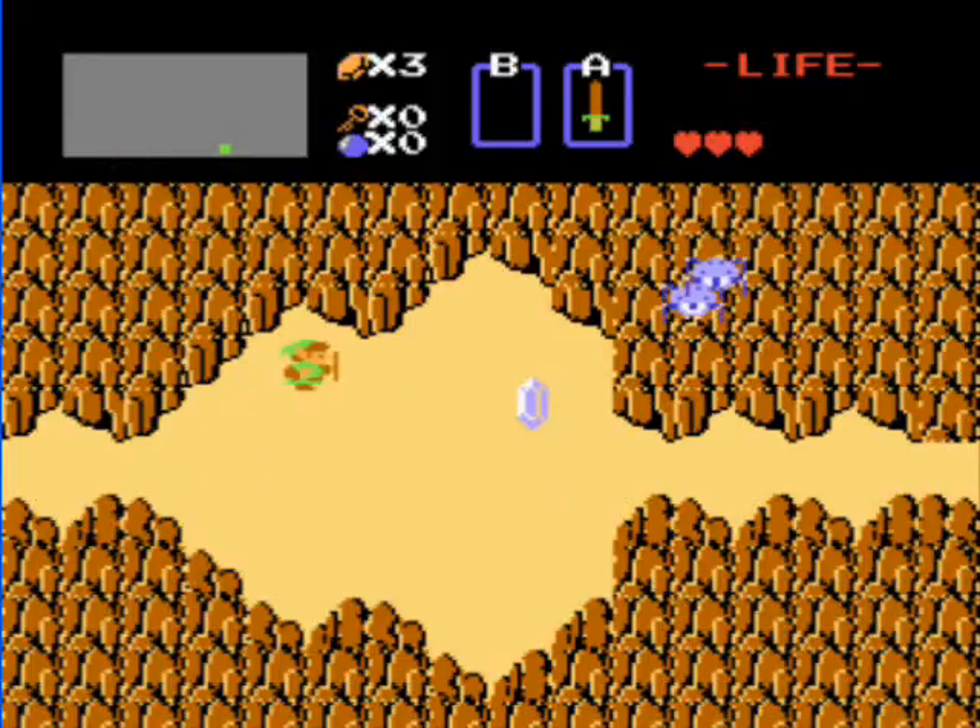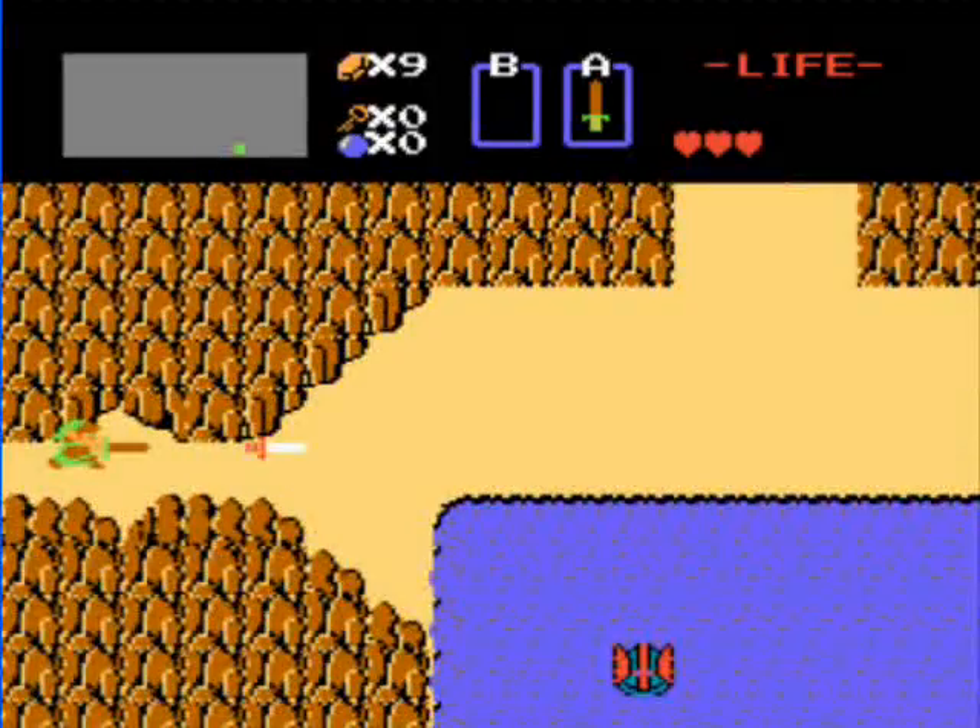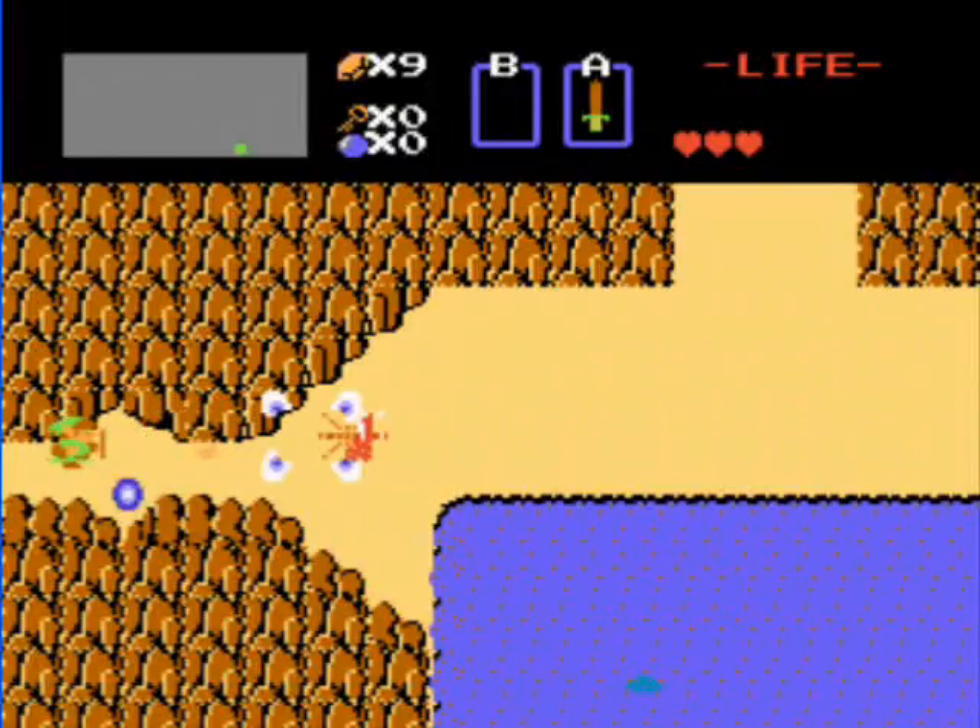You'll also notice that not only do enemies drop rupees, they can also drop clocks, which freeze the screen so nothing can move. They drop hearts, like Pisset, which restore one heart. And fairies, which restore all of your hearts.